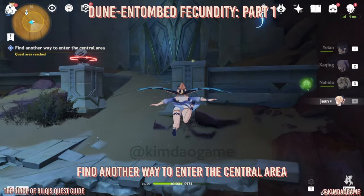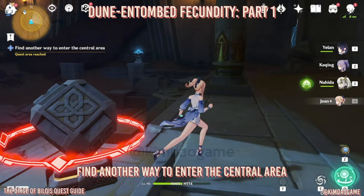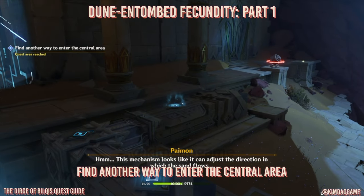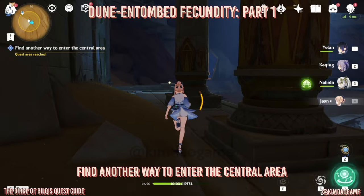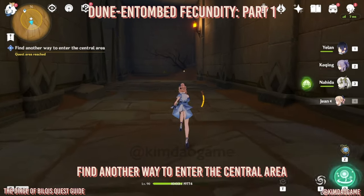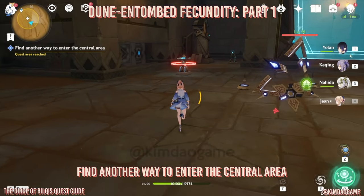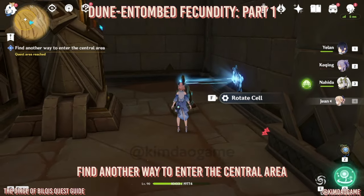Next we are going to glide to the other side and you will find a mechanism just at the back. Go up to that one and rotate it — that is going to activate the cube over there. We can go straight to that cube, start it, and that's going to open up the door. Head into the room, then go into the left room and head right down to the back where the cell is and rotate that.